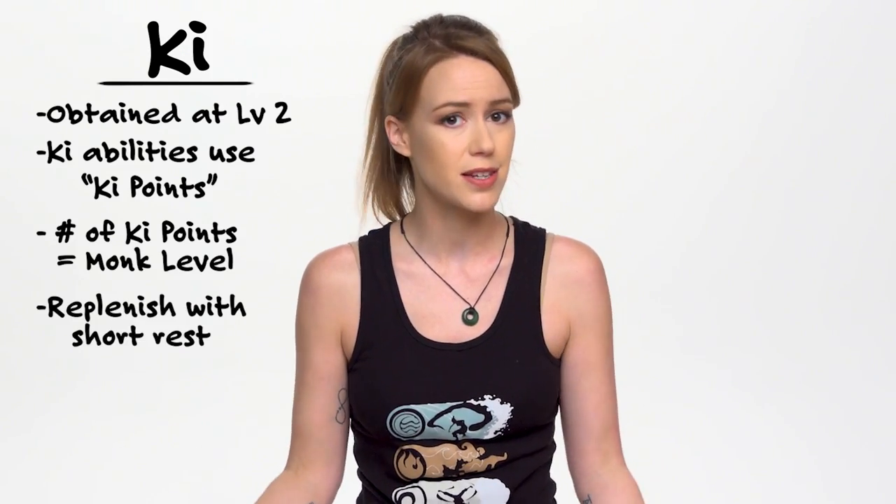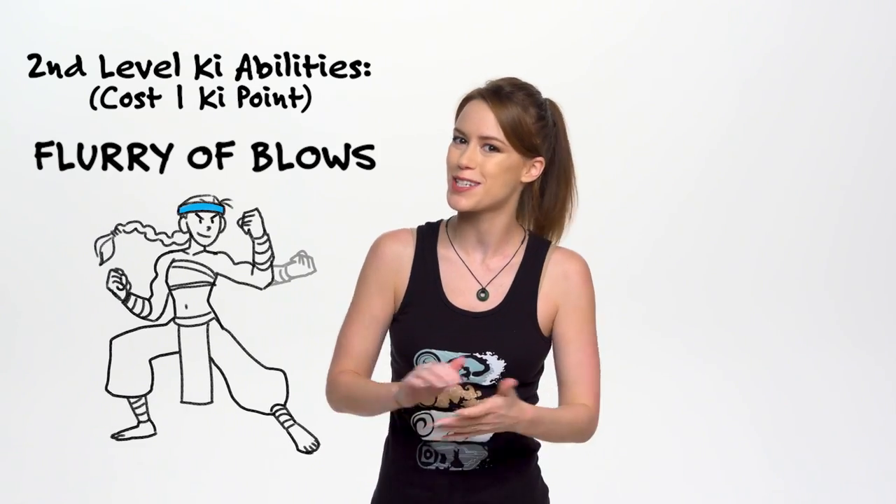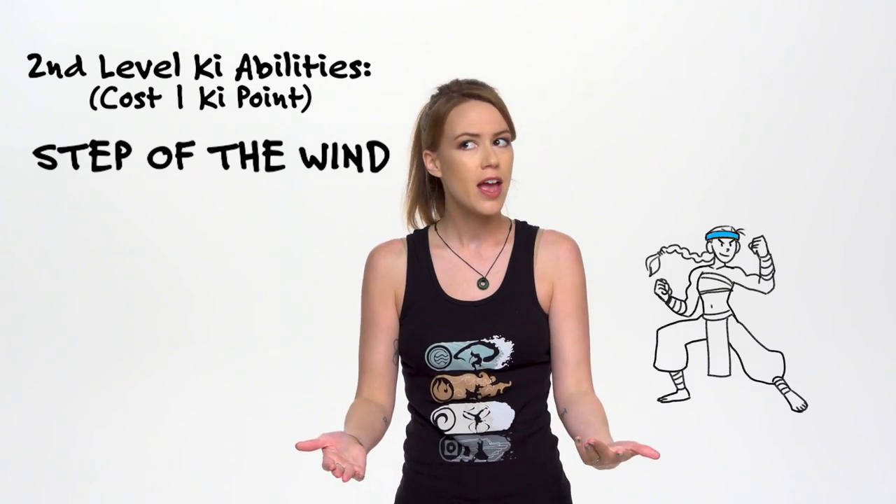Now let's break down ki and what it grants you. Starting at second level, you've been training so hard and you're finally able to use ki for special abilities utilizing what are called ki points. You have ki points equal to your current monk level, and these replenish every short rest — so at second level you have two ki points, at third level you have three, and so on. You spend these ki points to be an absolute badass. Starting at second level, you can spend one ki point to do Flurry of Blows, giving you two attacks with your unarmed bonus attack; Patient Defense, which lets you take the dodge action as a bonus action; or Step of the Wind, which allows you to take the disengage or dash action as a bonus action, and your jump distance is doubled. As you level, you get access to more features you can spend ki points on, like the bread-and-butter of the monk class: Stunning Strike.